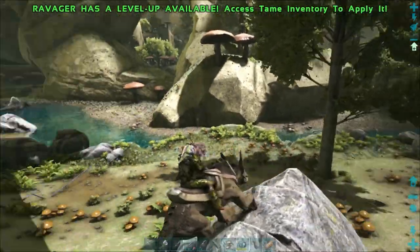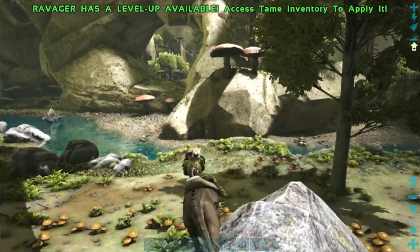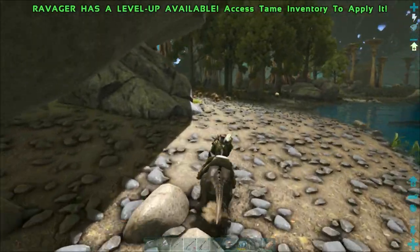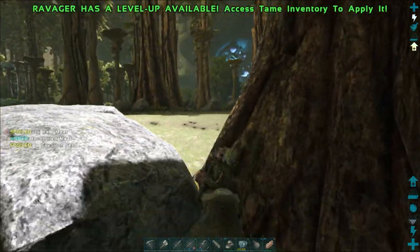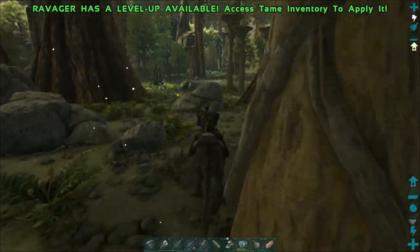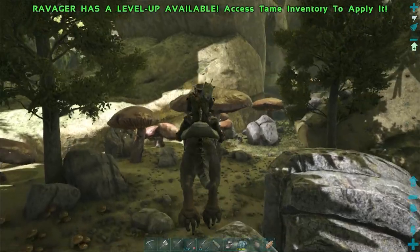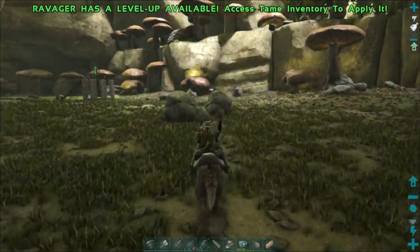It gets even better — we've got a level 145 spino just opposite our trap! I know I've just imprinted and leveled up Delverin, but I can't turn that down. We'll use Meerkat to drag this spino into our trap. That's double the levels Delverin had — that was just a level 75 — so we'll breed Delverin with this one. I think Delverin is already pretty capable of getting us around the map, but I can't turn down a level 145.